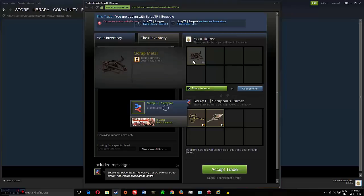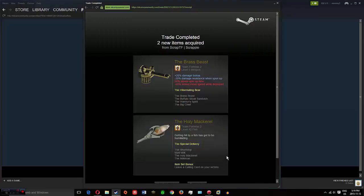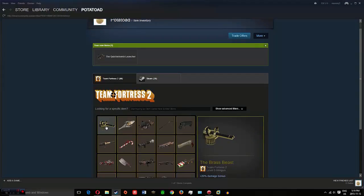I see only one piece of scrap metal. Accept. And I wait. Then I close the window. Then I go into my inventory. And as you can see, they are right there.